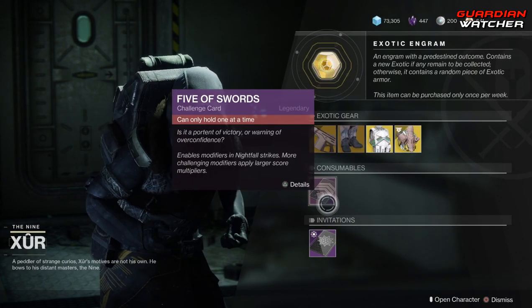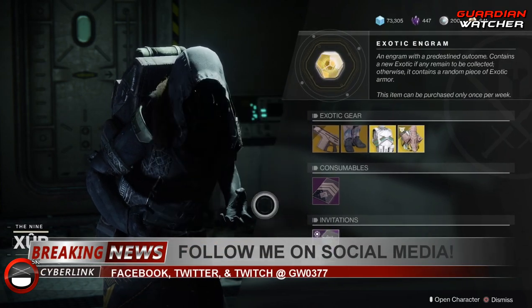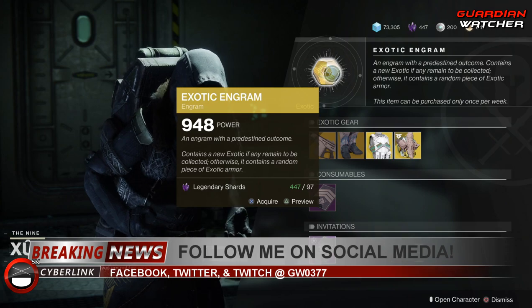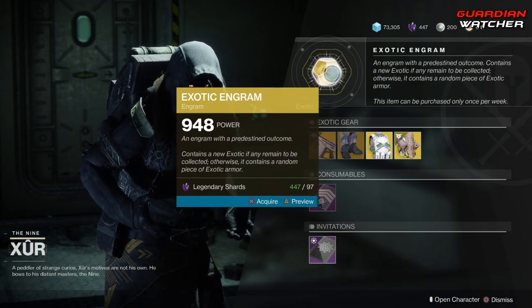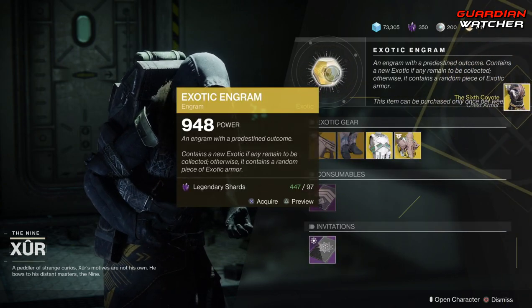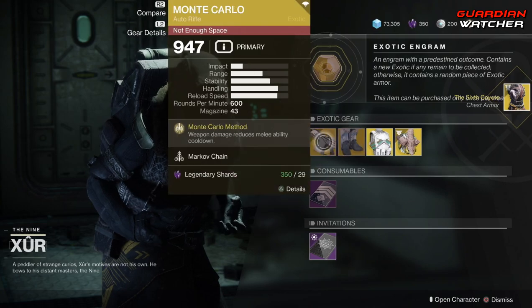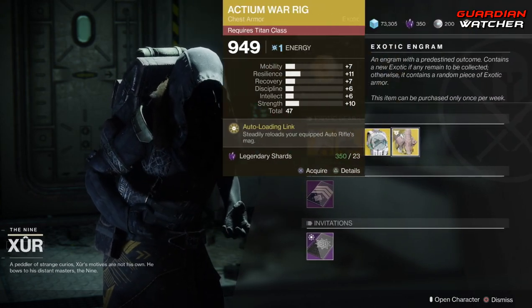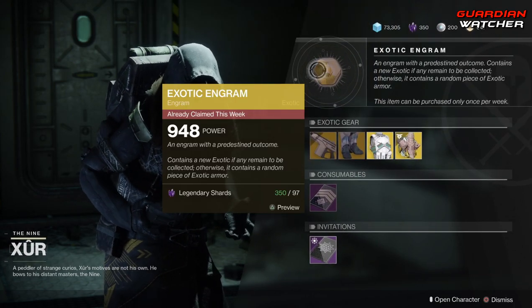Next we have the Five of Swords, which is a Nightfall challenge card, the Invitation to the Nine — which I probably would never do again — and last but not least your exotic engram. This week we will get the Sixth Coyote. Go ahead and grab the other items before you pop the exotic engram if you don't already have them, because you do have a chance to get one of those inside your exotic engram.